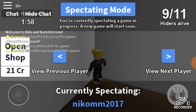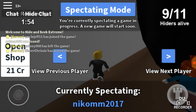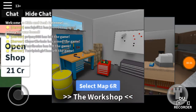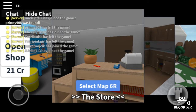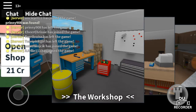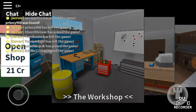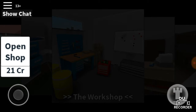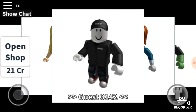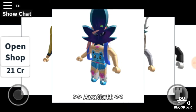We're going to skip ahead until I finally get to play. So we're in the first game on the Workshop map, and I'm just trying to get screened. I don't want to be it — as you can see, I'm the green character.